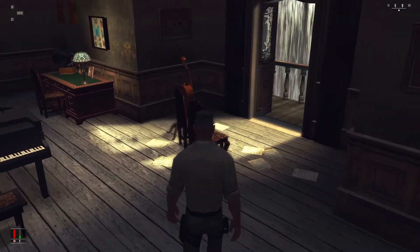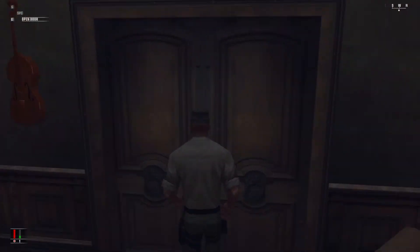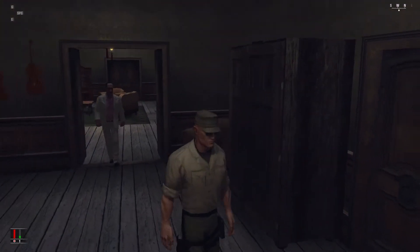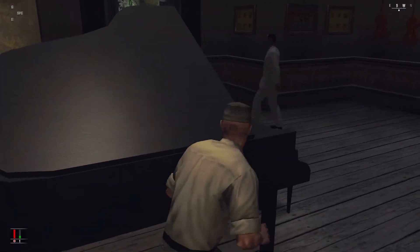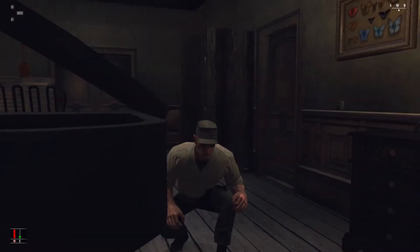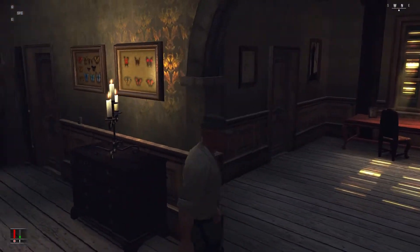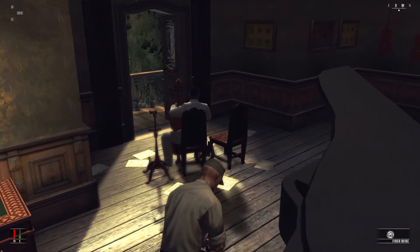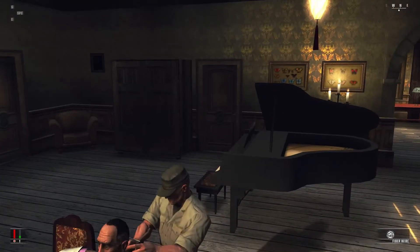So once he comes in here, he might not have a guard. Speaking of coming in here — I'm just patrolling, just making sure there's no one here to murder you. Oh, there's dramatic music in the background — this is perfect. I can fiber wire him, no one's coming to see me. Throw him off the edge — the perfect crime. Let's creep up on him. Nice, this is perfect.